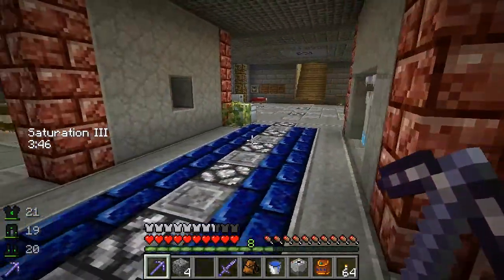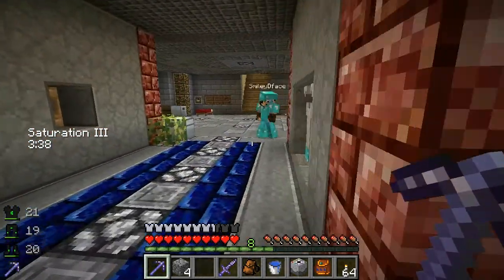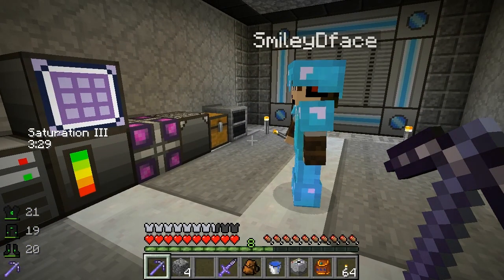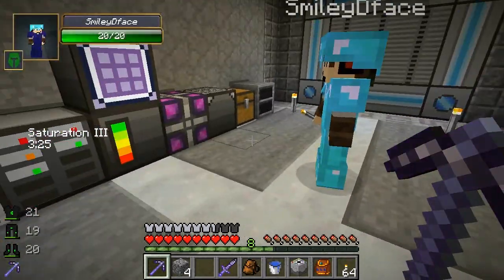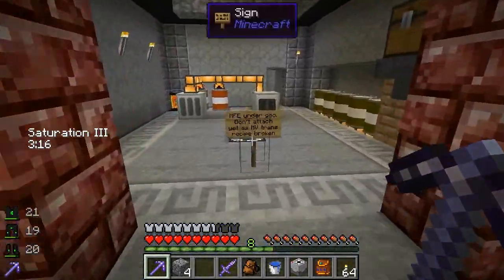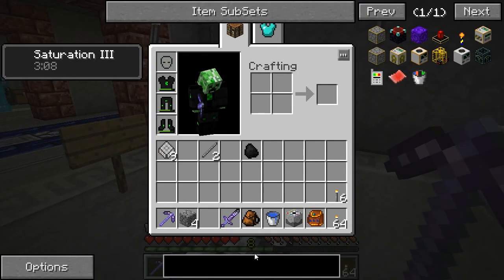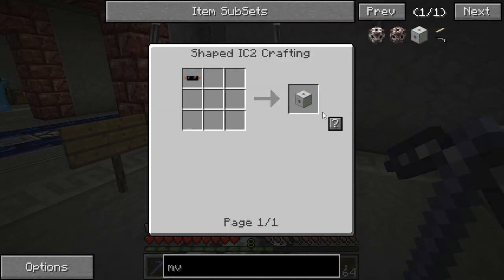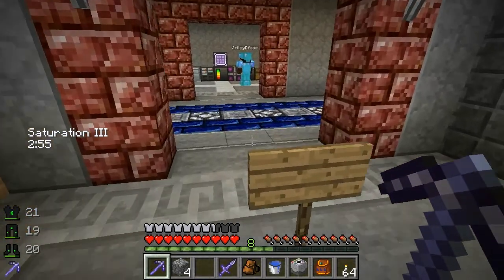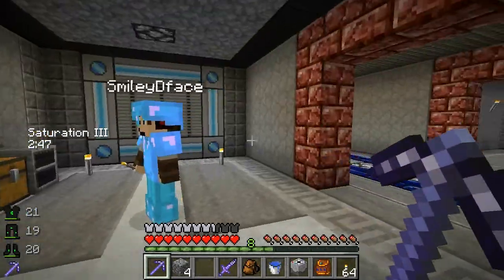We haven't got any raw plastic. We need to cook rubber - recook rubber and that makes plastic. Just in case you think our power method is a bit cheaty - it is, but IC2 is a little bit broken in this update. The MV transformer, which we'd need to use this MFE I've made, the recipe is broken. I think it's probably best to just avoid IC2 until everything updates and it's legit again.